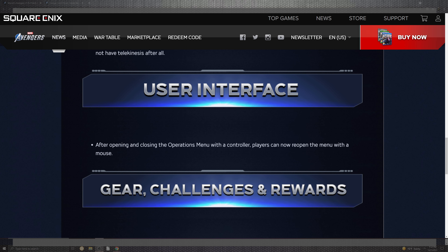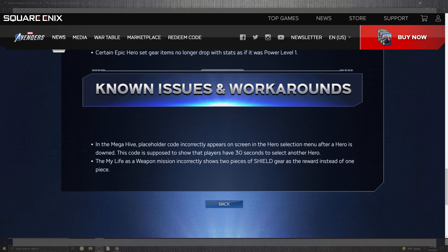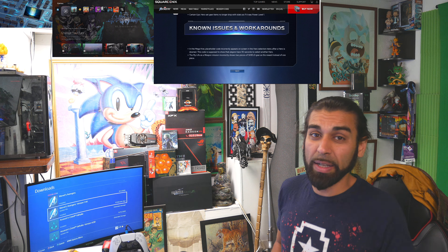The opening and closing of operation menus now work correctly, and controller players can reopen the menu with a mouse. Gear rewards at epic hero set no longer drop incorrect stats if the item was at power level one. Known issues include: the mega hive placeholder code incorrectly appearing on the hero selection screen after a hero is downed — the code is supposed to show players have 30 seconds to select another hero. Also, 'My Life as the Weapon' mission incorrectly has two pieces of shield gear as a reward instead of one.